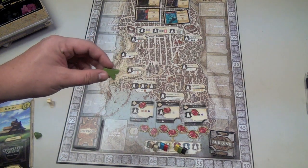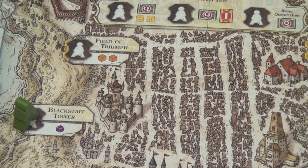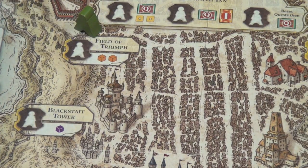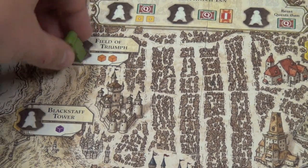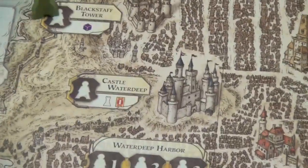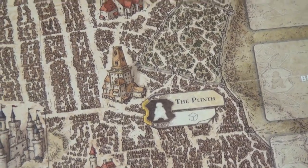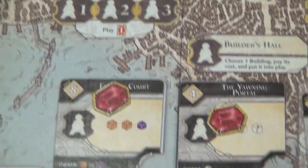Players are going to put their guys on one of these spots on the board. Each building has a spot for one guy — if I go to Blackstaff Tower, no one else can. If I go to Field of Triumph, no one else can, although Cliff Watch Inn has three spots. Most spots are pretty simplistic: you go here and get two fighters, you go to Blackstaff Tower and get one purple cube, you go to Castle Waterdeep and take the first player marker plus draw an intrigue card, you go to the Plinth for a cleric, Grinning Lion Tavern for two rogues, or Aura's Realm Shop for $4.